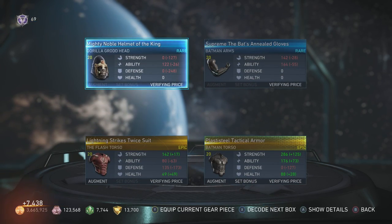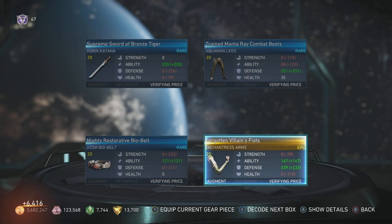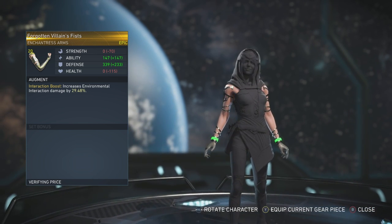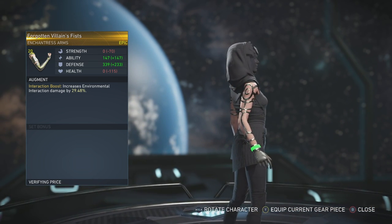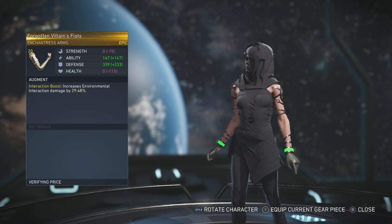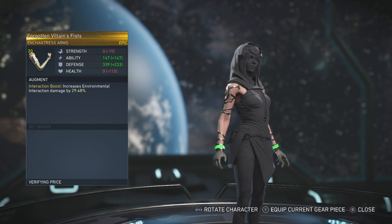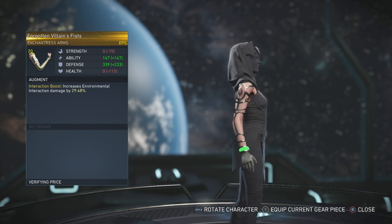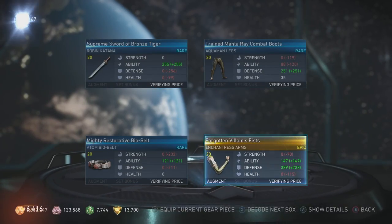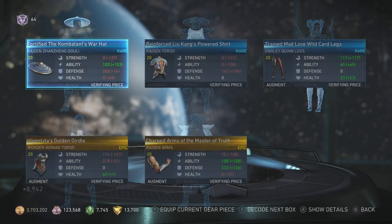There's our first Enchantress piece - Forgotten Villain Fist! Just as I say that, oh I like this one, I do not have this. This looks really cool. I like her without the sleeves and I like those little metal things all around them. Not part of an epic set, but still a really cool looking piece. I really dig that, that looks really nice.